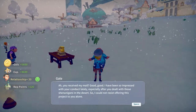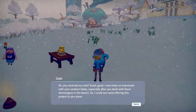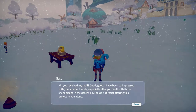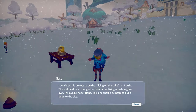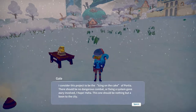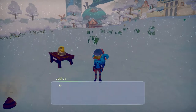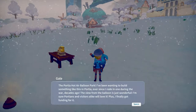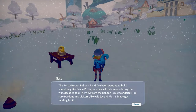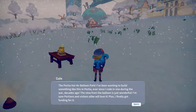You received my mail. Good, good. I've been so impressed with your conduct lately, especially when you dealt with those shenanigans in the desert. So I cannot resist offering this project to you alone. I consider this project to be the icing on the cake of Porsche. There should be no dangerous combat for fixing a system gone awry and gold. This room should be nothing but a balloon to the city. So, what's the project? The Porsche Hot Air Balloon Park. I've been wanting to build something like this in Porsche ever since I rode in one during the war decades ago. The view from the balloon is just wonderful.